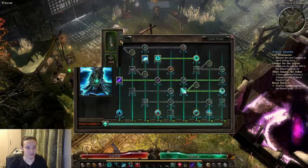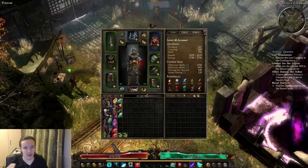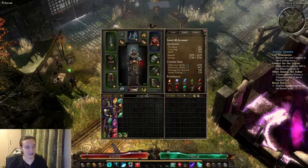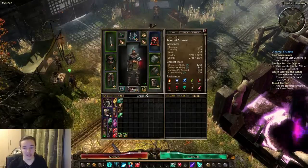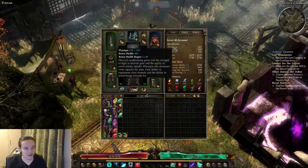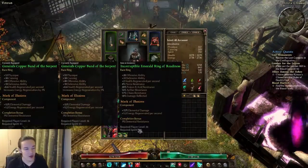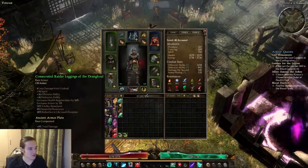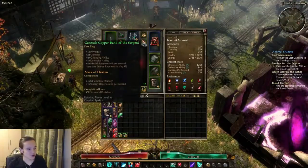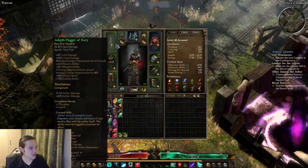Jumping into items, this is where it becomes really tricky, especially because this character is my second character ever, and I did mess up the attributes. The attributes are wrong - do not do this. You need 400 into physique, and that is the reason why I cannot equip the incorruptible emerald rings of readiness, which I really want but cannot because my legs and shoulders require way too much physique.